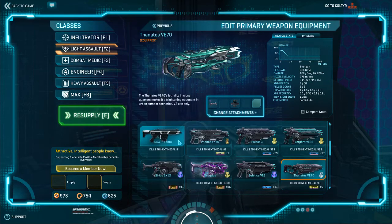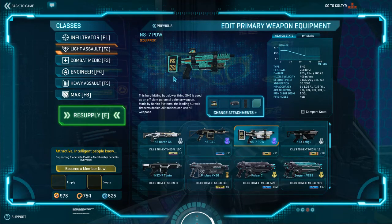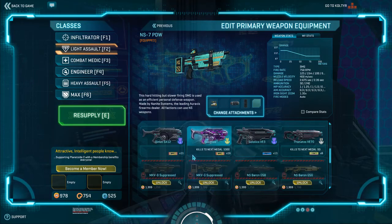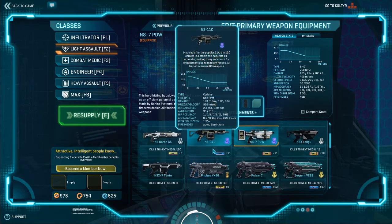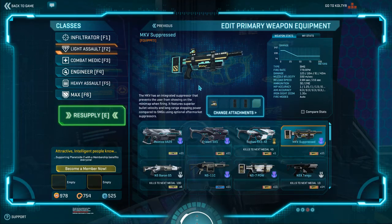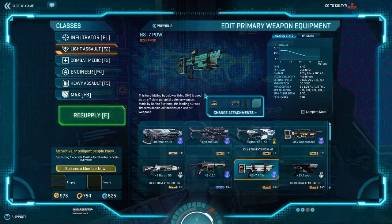If you absolutely need a submachine gun, the NS-7 PDW is a good gun. I personally don't recommend it, but a lot of people do. I personally recommend the MKV Suppressed. However, if you're on NC, I recommend the Cyclone; if you're on Vanu, get the Sirius; and if you're on TR, get the Armistice. They're all very good SMGs, especially in close range.